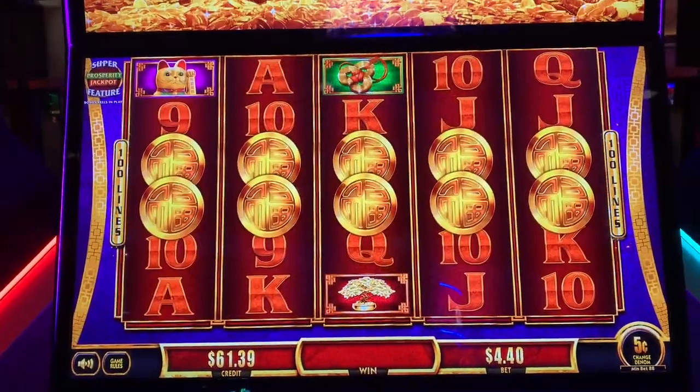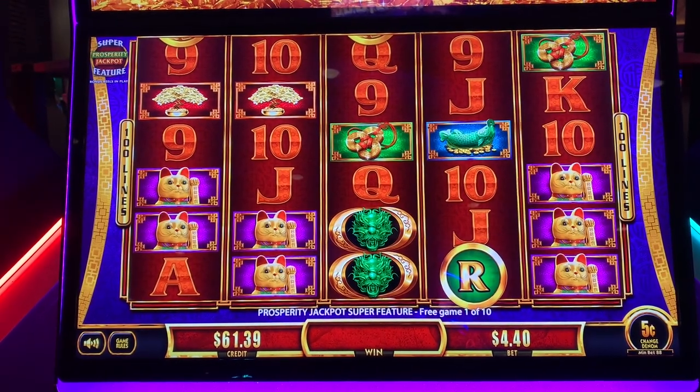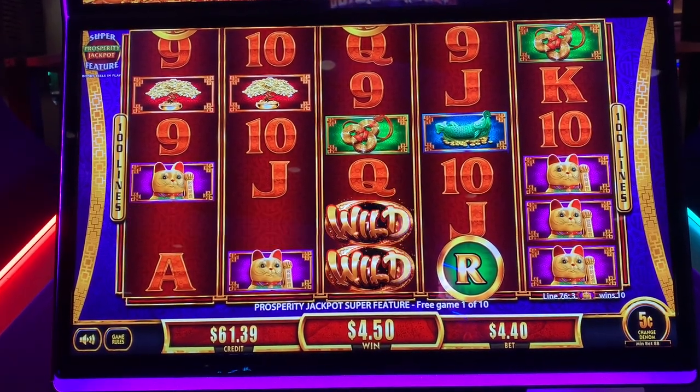Come on, baby. Got the dragons. There's the R for major — we need a lot more letters. I think we can get some money. All right, $4.50.